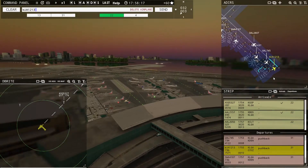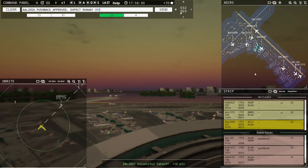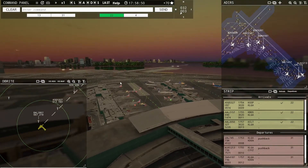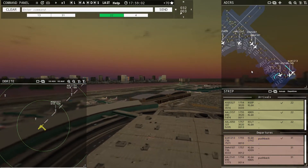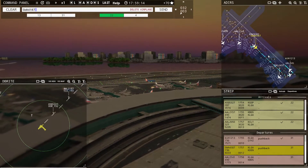West Jet 1213, runway 31, line up and wait. American 2050, runway 22, cleared to land — there we go. This Endeavor should see this Southwest and stop — I'm hoping that's how the game works. Delta 2807, contact departure. West Jet 1213, runway 31, cleared for takeoff. United 745, runway 31, line up and wait. Southwest 4187, runway 31, taxi via Bravo.